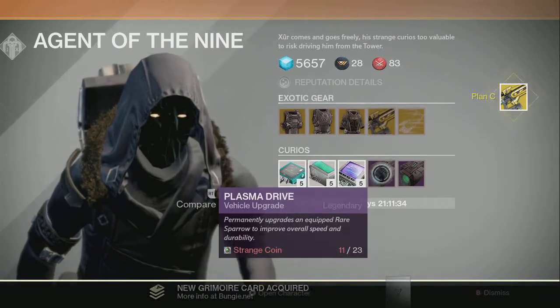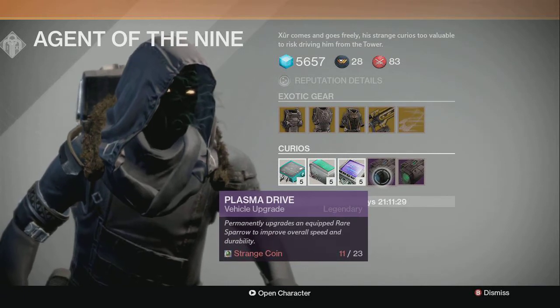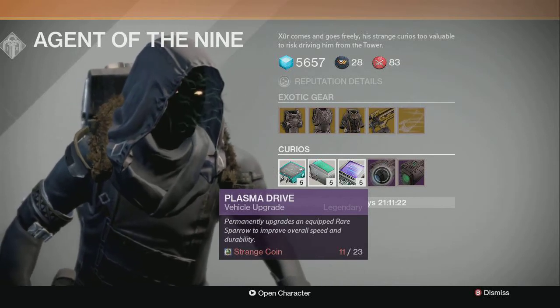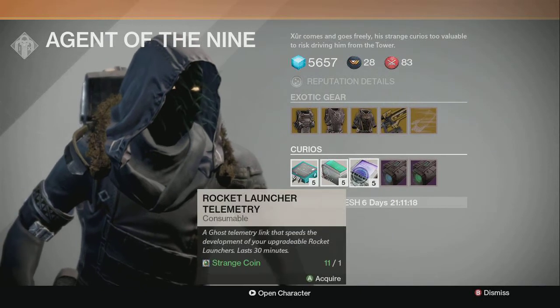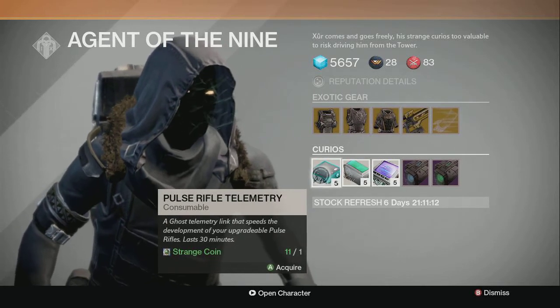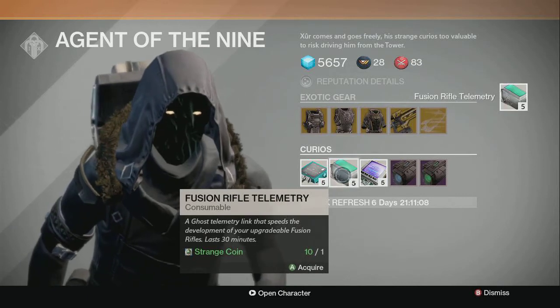I just bought it. As for everything else we've got this week: Plasma Drive makes the contrail on any equipped legendary or rare sparrow blue under boost, which is like the little boost trail that comes out the back of your sparrow. Emerald Coil makes it green. You've got your rocket launcher telemetry, fusion rifle telemetry — I would suggest buying those — and your pulse rifle telemetries. Buy those; they'll get the Plan C leveled up. I'm going to buy me an extra one right now.